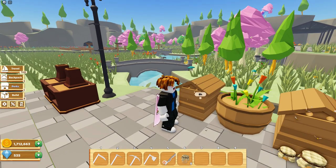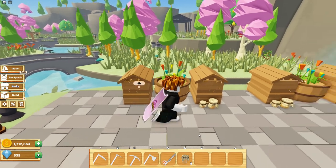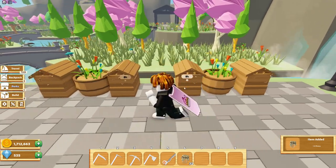Each beehive produces eight honey with an eight hour wait time. I wouldn't recommend selling the honey as they only sell for 100 coins, which is really not worth it. So from four beehives, we gathered a total of 32 honey.